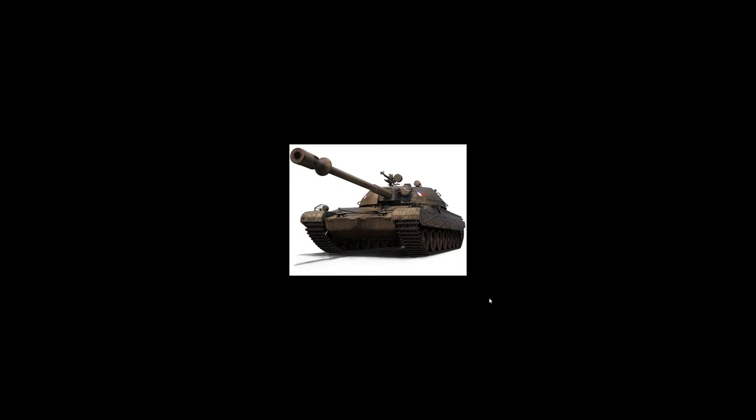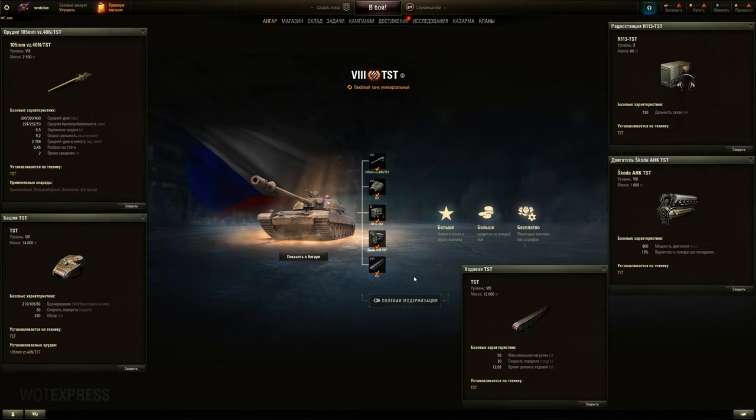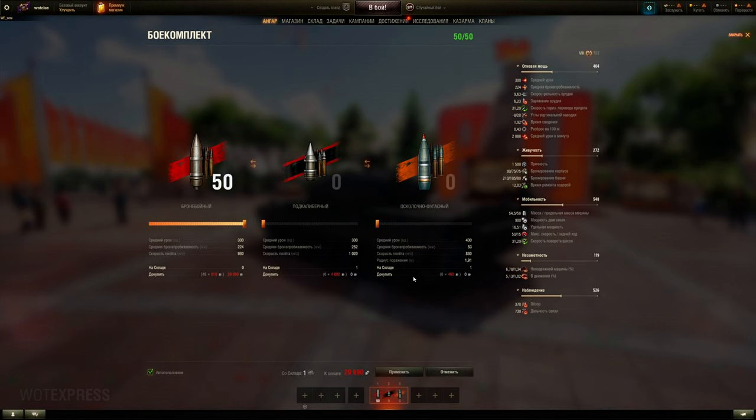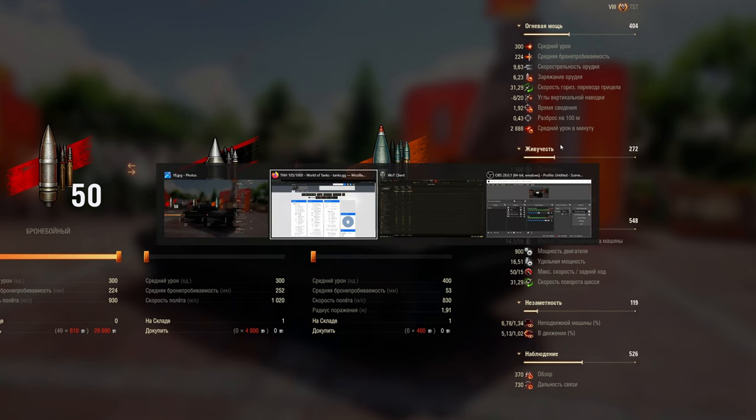It's a very good medium tank to say the least, but the question is: how much accuracy would you give up for that DPM? What if you had 0.7 accuracy but 2000 more DPM — like 4000 DPM — would you make that trade? Obviously you'll want a rammer to make the DPM go even crazier, but maybe improve aiming as well.